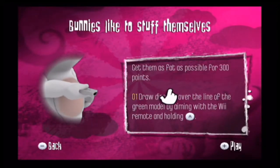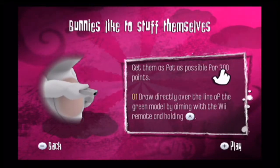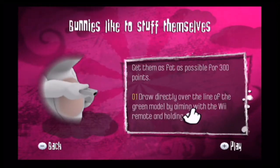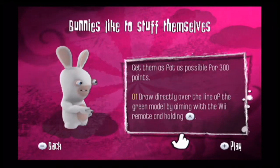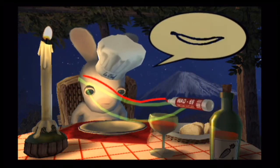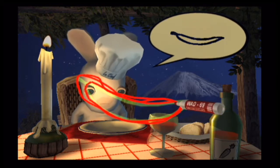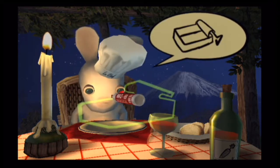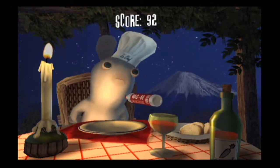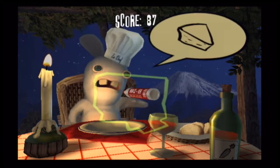We have 'Bunnies Like to Stuff Themselves.' Get them as fast as possible for 300 points. Draw directly over the line of the green shape with the Wiimote — it's basically like a drawing minigame where you deliver food to one of the rabbits. It's probably my first time playing this particular minigame, so don't expect too much, but we'll find out for ourselves.